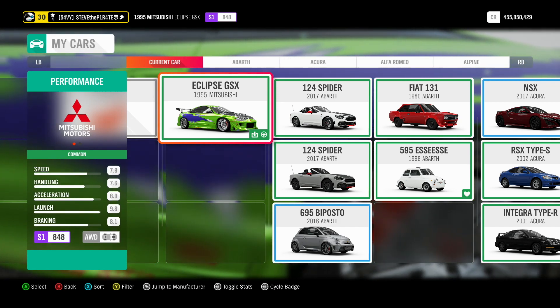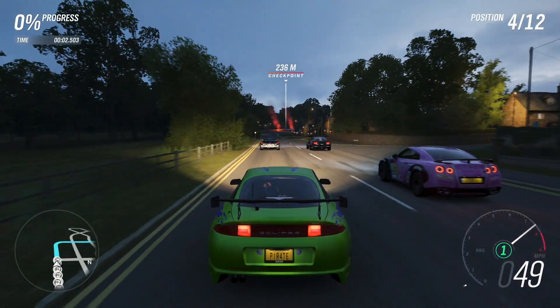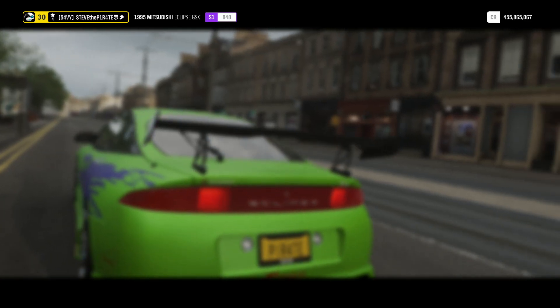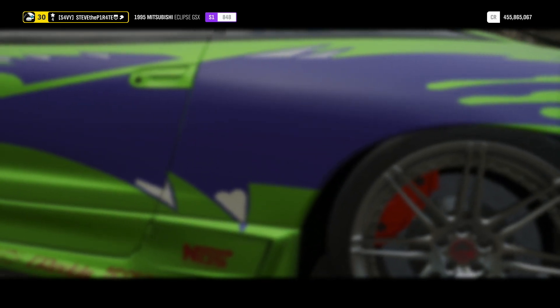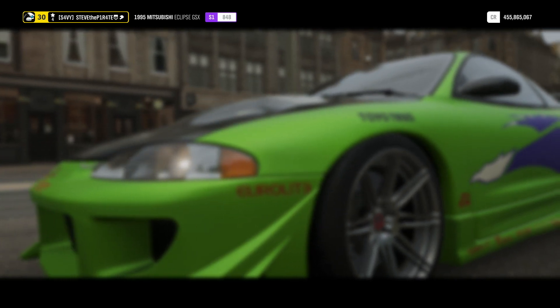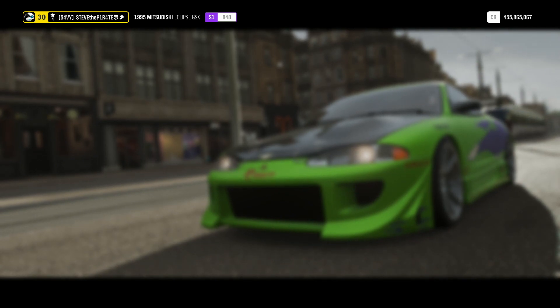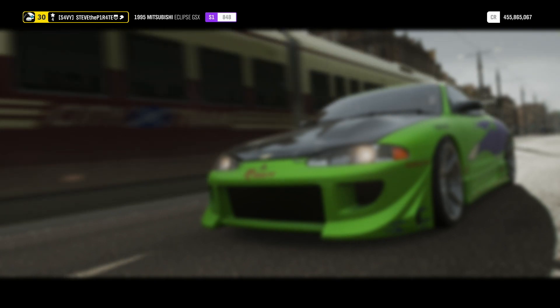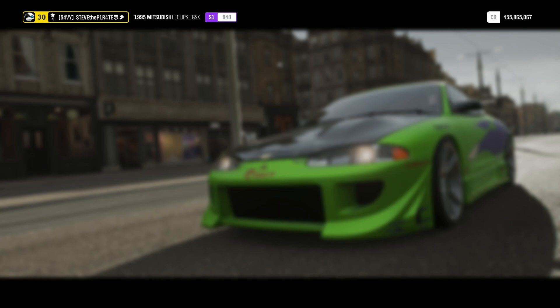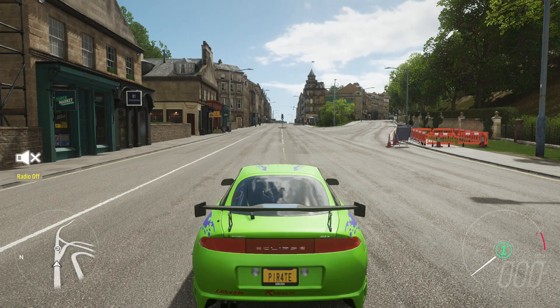Just make sure you use the Eclipse GSX and set the Drivatar difficulty to something where you know you can win. Why they've set this to 6, I have no idea — seems a bit much, but there's nothing we can do about it. Just look at how long it takes this race to load in. And that's Winning's Winning completed — that's 20 minutes of my life I'll never get back.